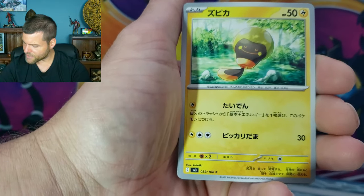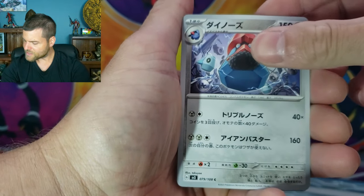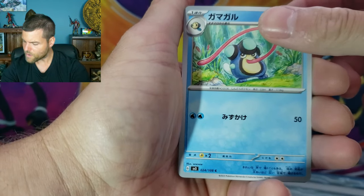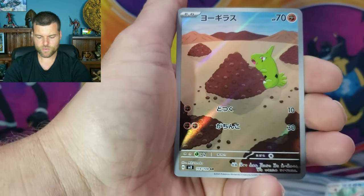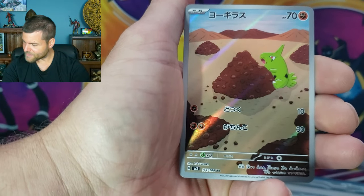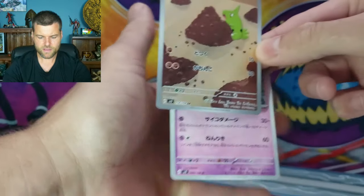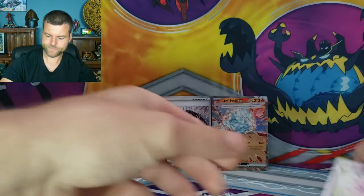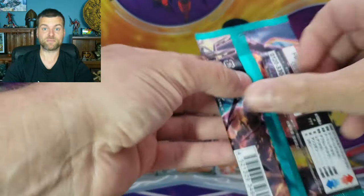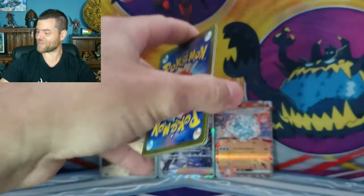What in the world? Number 39 - Tadbulb. Probopass - that was 24. Palmatoad. We got an Art Rare! We'll take that - 114, that is Larvitar. So we got Art Rare - I'm going to put the Art Rare right there. We're getting pulls now - that's awesome. For five bucks, it was definitely well worth it.